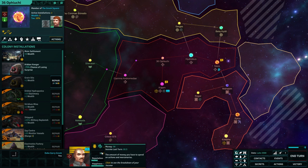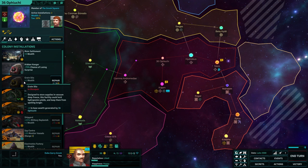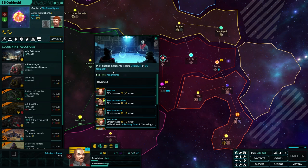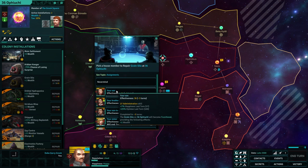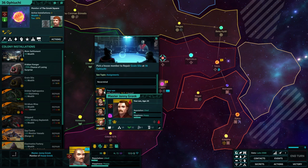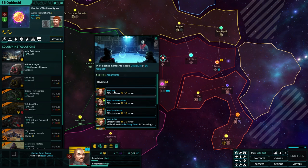How much of that transfers to me? Breaking down income — tax income 0.6 from them. We can afford it. Let's do it — pick a house member to repair grain silo at $36. It auto-orders them, so I'll send my son, Johnny Gronk. Look at him — look at all these proud mustached men. Off you go, mate. Be more effective — Johnny Gronk should travel there. Your son started the assignment. Wonderful.